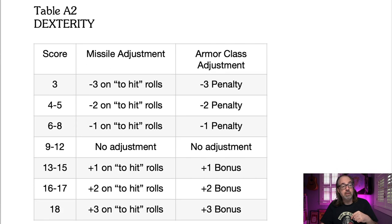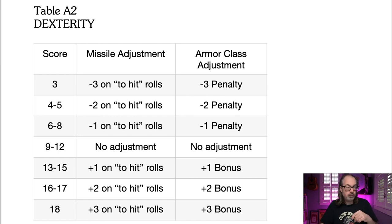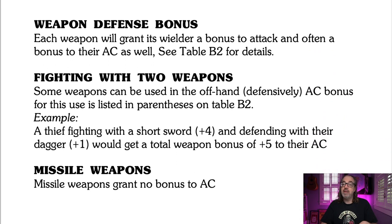I redid the dex table to write it as a bonus to armor class, so it all lines up clearly. If you have a 15 dexterity, you'll add one to your armor class. Each weapon grants its wielder a bonus to attack, and often a bonus to AC as well. For fighting with two weapons — because that's a really cool trope — some weapons can be used offhand defensively. The AC bonus for offhand use is listed in parentheses on the table. For example, a thief fighting with a short sword plus four and their dagger plus one will get a total of plus five to their defense. Missile weapons grant no bonus to AC.